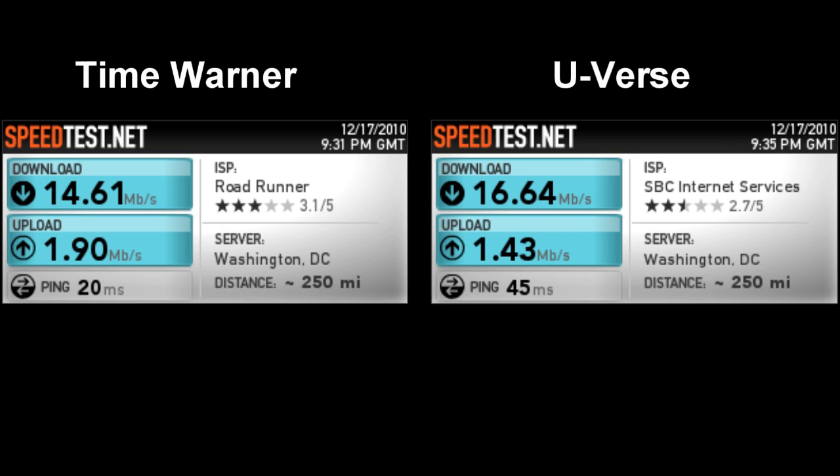So if you were to look at the speed test results alone, you would say: well, they both have more than enough download. The one on the left has more upload and it has a lower ping — therefore the Time Warner connection is the better connection for gaming. The thing is, you don't have enough data, because if you were to look at this alone you'd make the wrong call. Let's look at some more and see what we can learn.